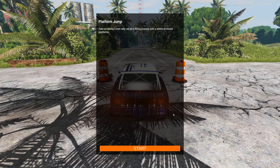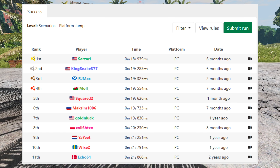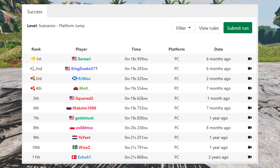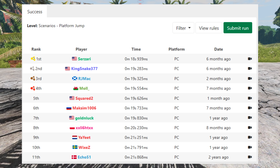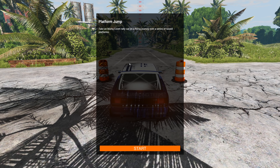Platform jump, here we go. Let me just pull up the times really quick. Best time, just to refresh, is 18.9, and then second place is 19.2. The fastest I've been able to do on this was actually a 19.7, which would put me into sixth place. I want to see if I can do better, so I'm going to run through it with you.